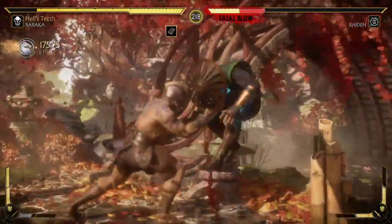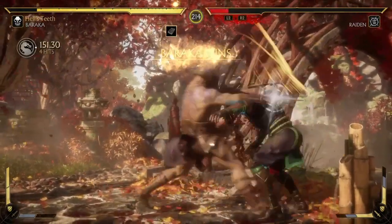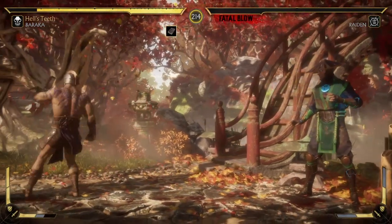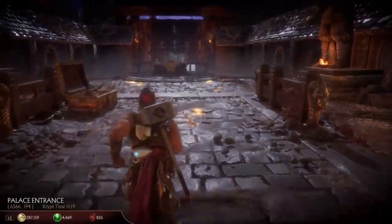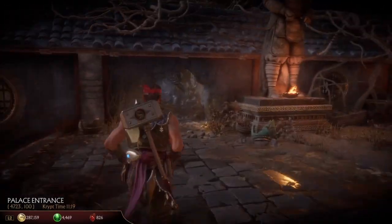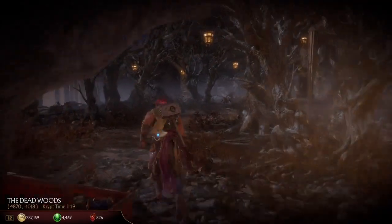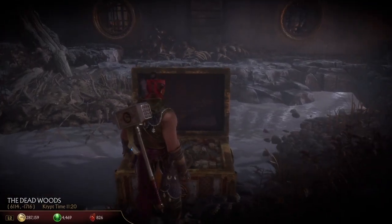The first one I'm going to show you is the surefire way to get one right now, and it's probably the most commonly known way. So if you've looked up previous tutorials you might have seen this one before. The first thing we're going to do is hop into the Krypt. I figure most of y'all have already gotten to this point, but you need to run up here and grab Shao Khan's hammer and then go to this right wall here and break through it.